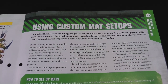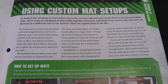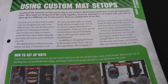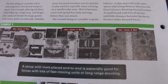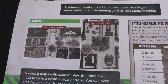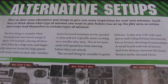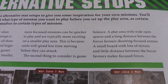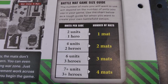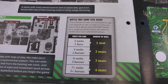Before we get on to our mission, there's a quick tutorial about using custom mat setups. If you want to make your own battles, you can set up the mats how you want — it talks about arranging the mats and rolling off to decide who places which mat where, and references tutorial 21 about setting up terrain. You could set them all end to end for fast moving units or long range shooting, or even have mats at odd angles. There's also a note about considering game balance depending on the size and shape of the board, and a suggestion of how many mats to use depending on army size.